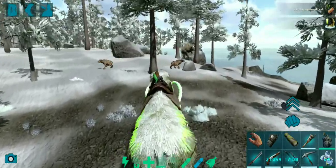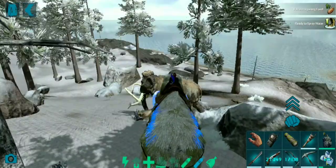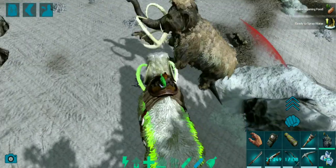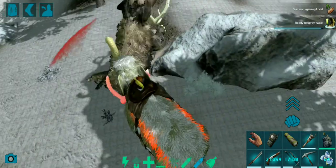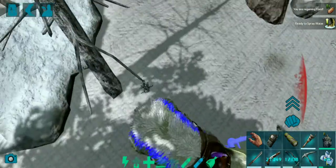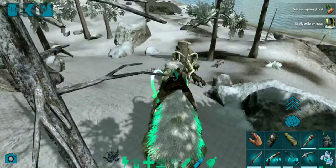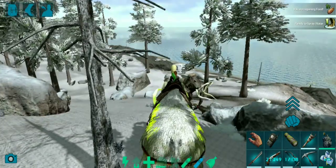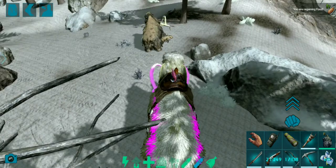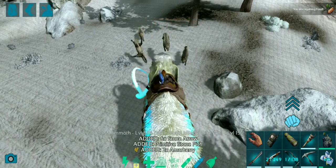All right, we are here at the mammoth. When you're riding a mammoth you cannot see the health of the creatures you're facing, which is a downside. Swiping upwards on the right-left side of the screen brings up that 'ready to spray water' thing. The more capacity you have, the longer you can spray it — capacity is like the amount of water it can hold, like the water capacity of a barrel.